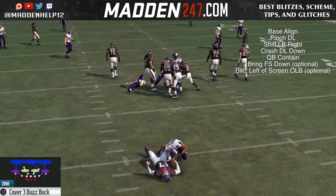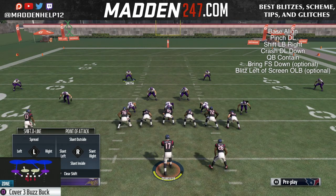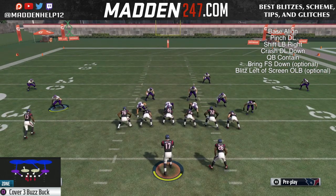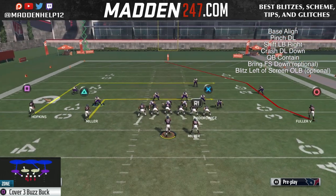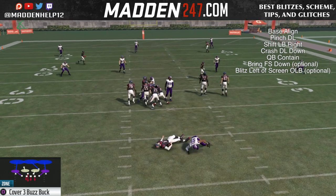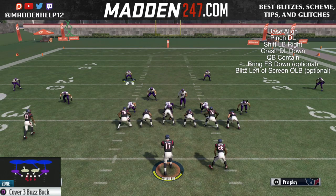You can see here against max protection with both the tight end and running back, we're still able to get that guy coming free. This is by far one of the toughest defenses to stop, just because of the angle we're able to get with that linebacker.